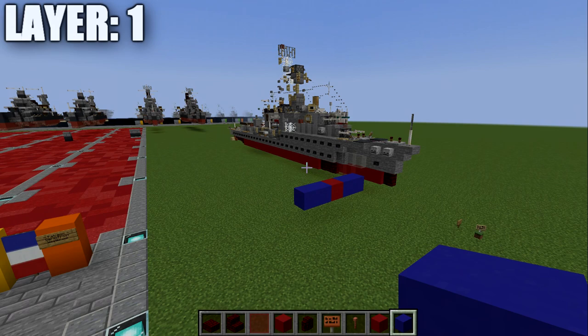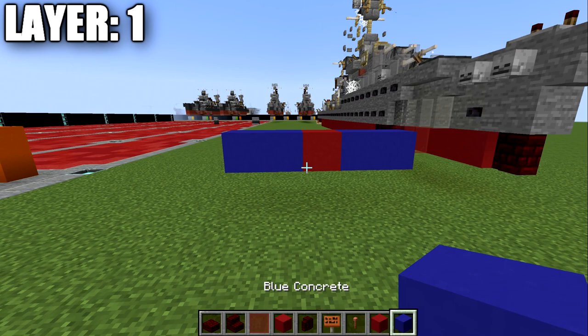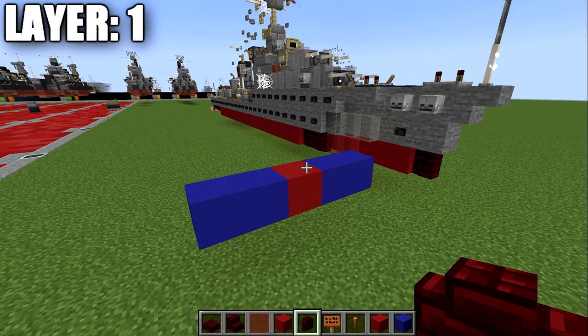Moving into our first layer, we will be starting off with layer one. Before we get started, we do want to make sure we position this correctly in the water. You will want to make sure that you start your layer one here level with the water level. The blue concrete represents sea level, and the red concrete block is exactly in line with that level. It's very important to make sure the ship sits properly — not too low or too high in the water.